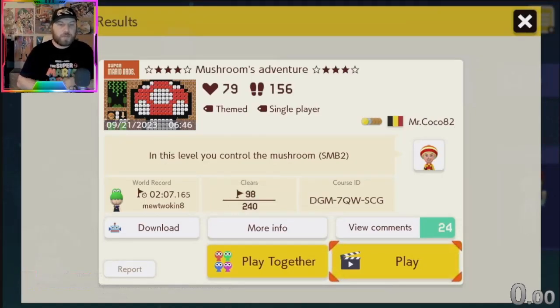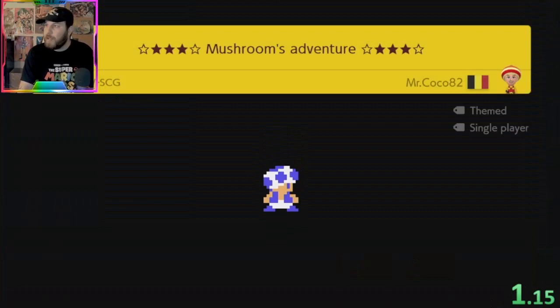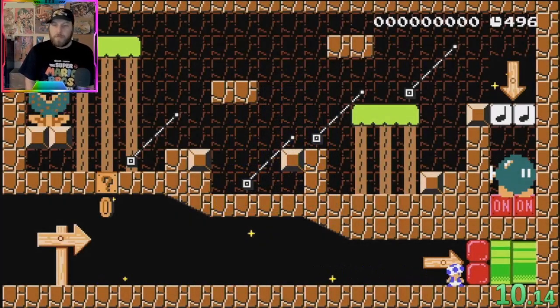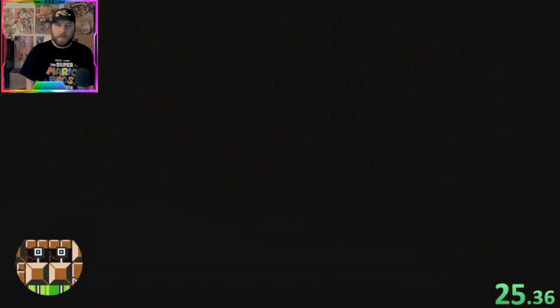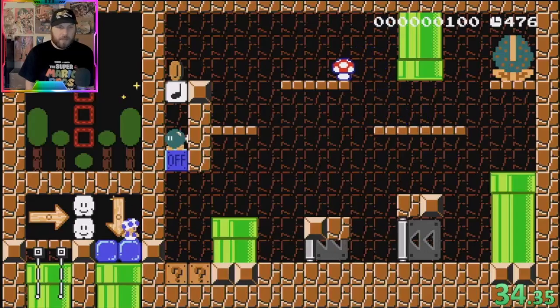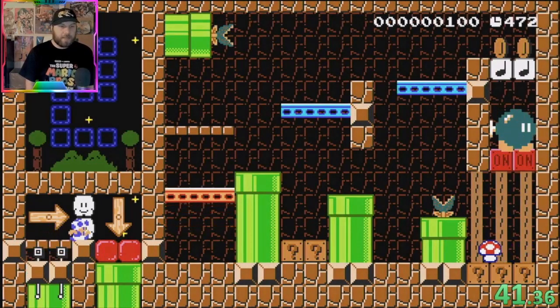Now we have Mushroom Adventure by Mr. Coco. In this level you control the mushroom — SMB2, let's go! Don't forget to start a timer. Here we go, it's time to play Mario Maker 2. Gotta activate this and make the mushroom jump — cool! Very well made so far. I'm gonna make the mushroom jump over here, going the other way. We can go down — this is amazing, I love it!